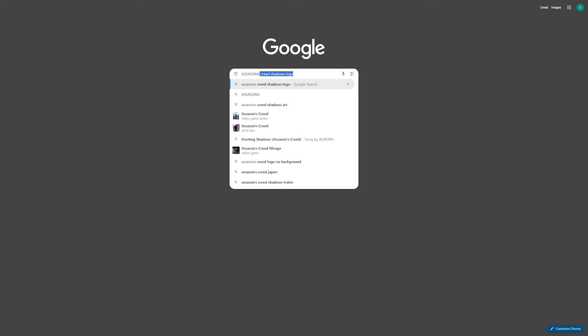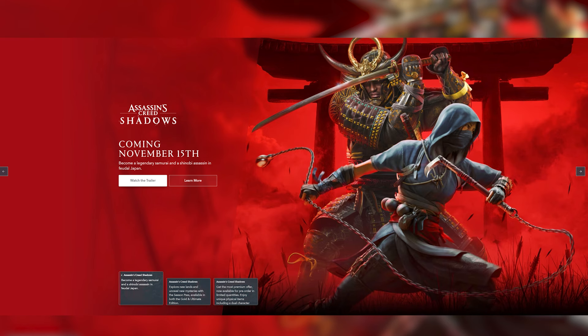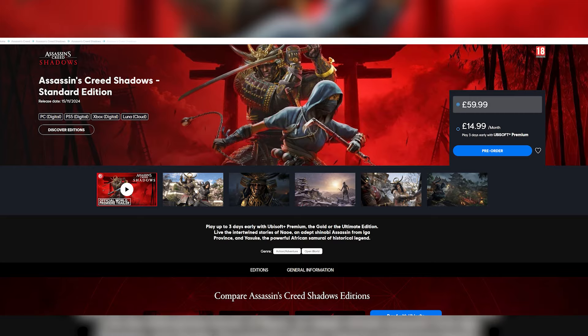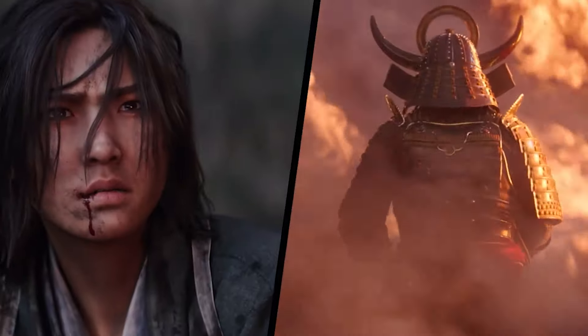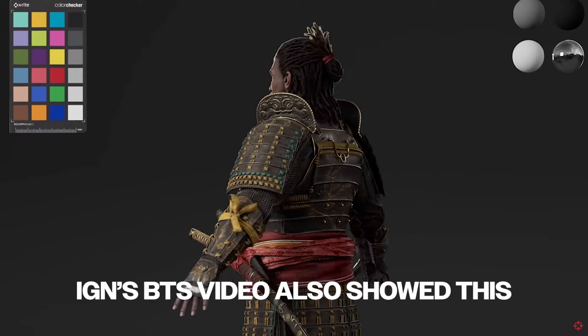You can actually see gameplay footage for Assassin's Creed Shadows right now. All you have to do is head over to AssassinsCreed.com and on the Assassin's Creed Shadows banner, click Learn More. On the pre-order page, we can see in-game screenshots of Assassin's Creed Shadows running in-engine. I'm going to slideshow these on screen as I explain.